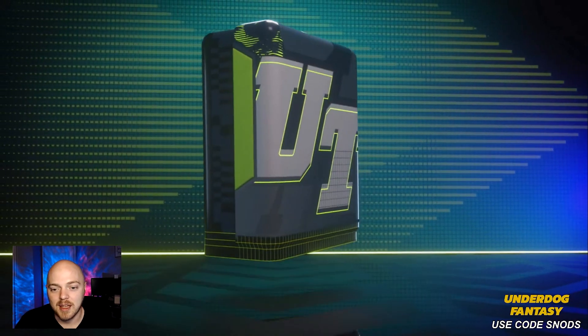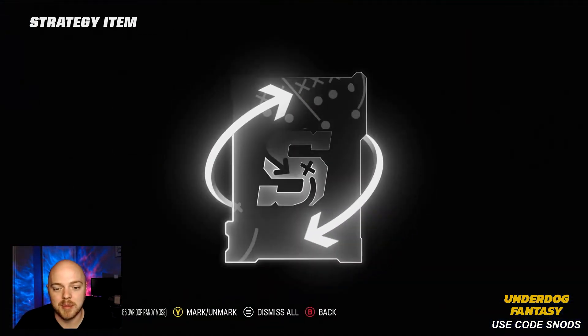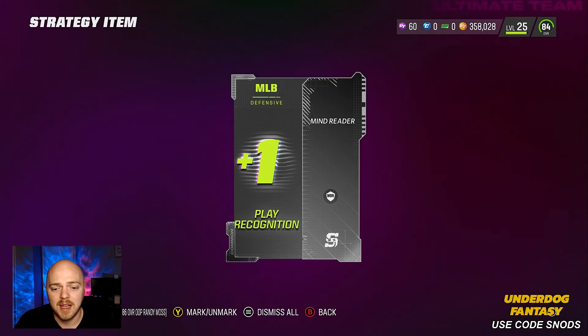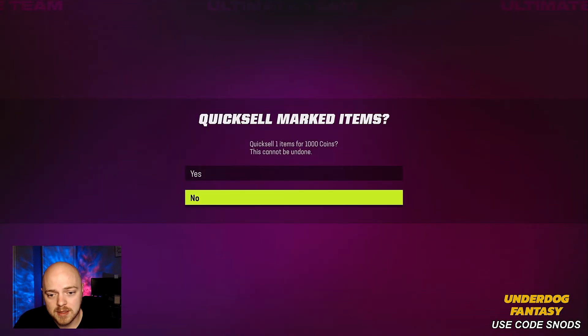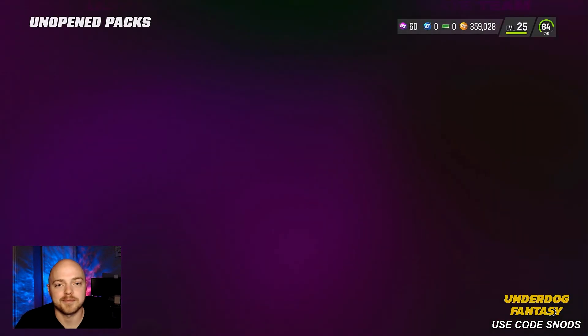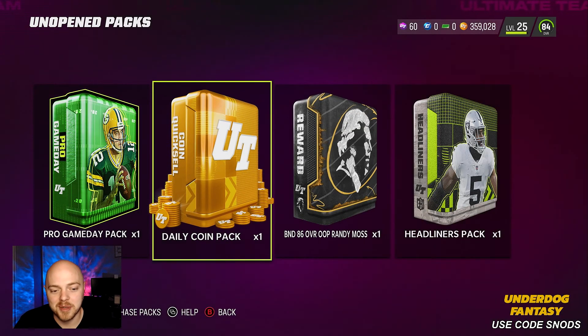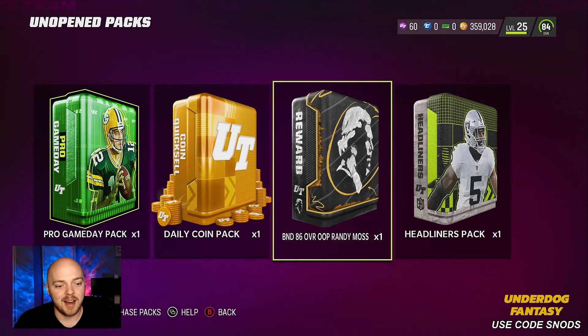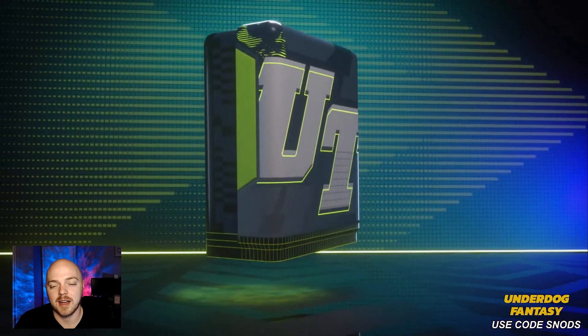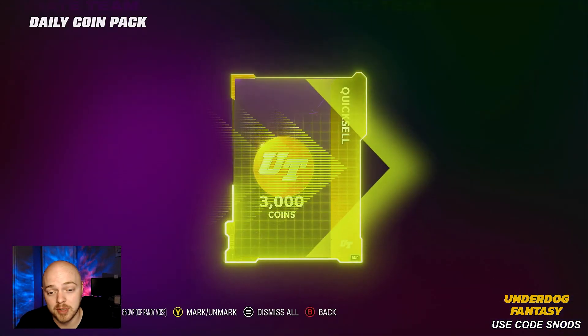First thing I'm going to do is open up these strategy items, get these bad boys out of the way. It's probably just going to be a 1000 quick sell but we're no money spent so we need that. Oh okay, what is this — plus one mind reader for middle linebacker. I'm just going to quick sell it, honestly. I'm probably doing the wrong thing right there.